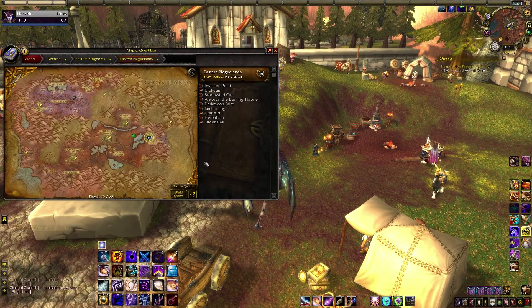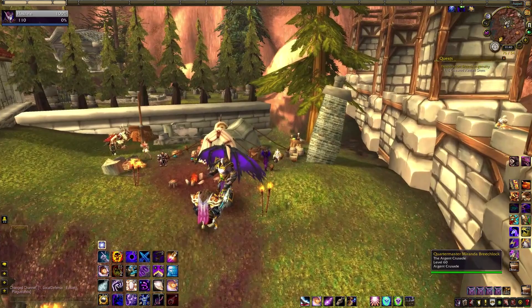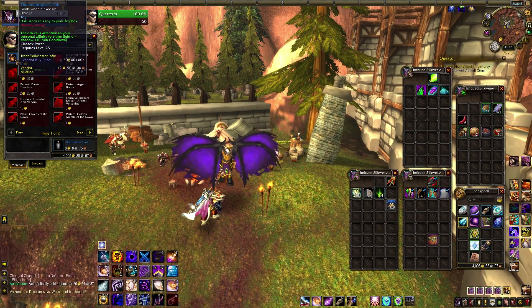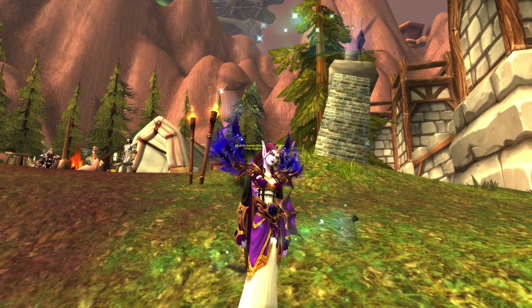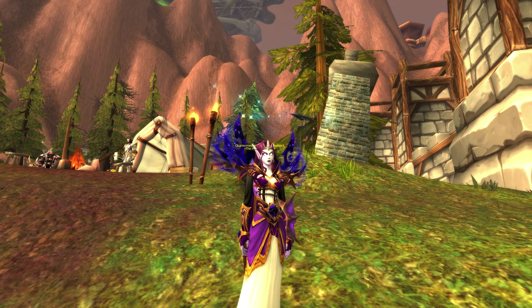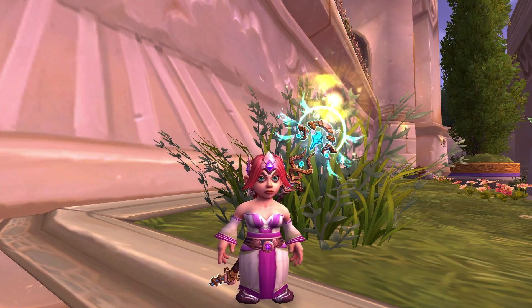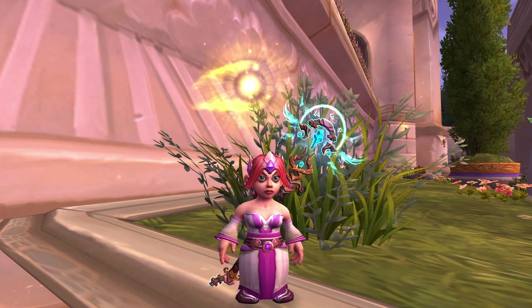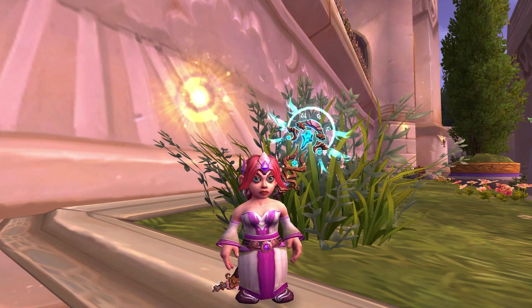Next up, get yourself onto a Priest, head out to Light's Hope Chapel in the Eastern Plaguelands and talk to Quartermaster Miranda Breachlock to buy a Thaumaturgist's Orb for 50 gold. That's toy number thirteen. On a Shadow Priest that'll give you Shadow Ravens flying around you for five minutes. If you're Holy spec, it'll appear as a swirling Light Orb instead. Disc will get one of the two randomly. It's usable by Priests only, but will still count towards your total.